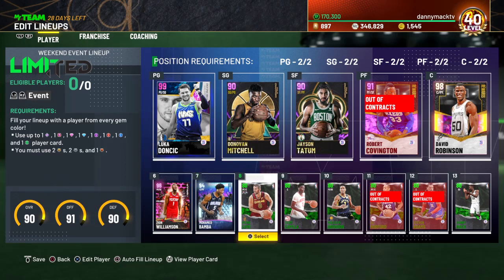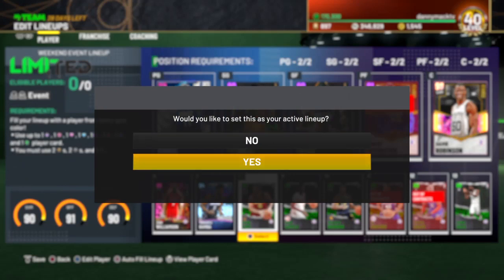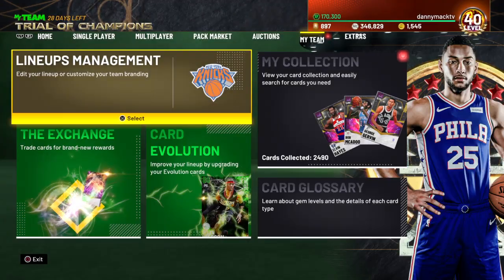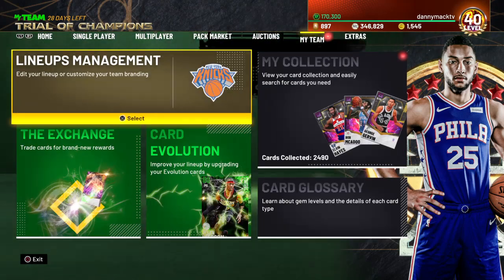So you get the idea. And then another amethyst and stuff - I would probably pick one of these amethysts. I might pick Donovan Mitchell, but I don't know. So that's just to get you all the heads up on what's needed for the limited. I'm going to be working on getting this invincible Blake Griffin card for sure.